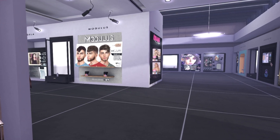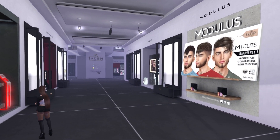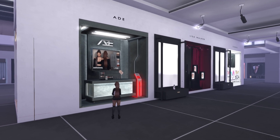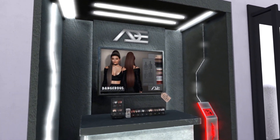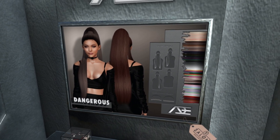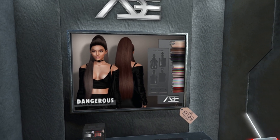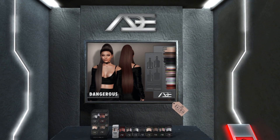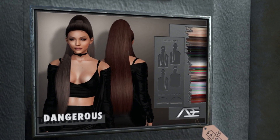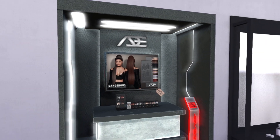We are going to go around where I'm at, and I'm in front of the ADE hair that I'm wearing currently, and this is called Dangerous. If you haven't ever noticed, the hairs that he does normally go with a song — the title of the song — and you can kind of tell who the singer is. This is obviously Ariana, and he has a bunch of different hairs that are inspired by her already. His hair textures are gorgeous. If you don't know him from The Sims 4 CC, he also is in Second Life, and he's just so talented.